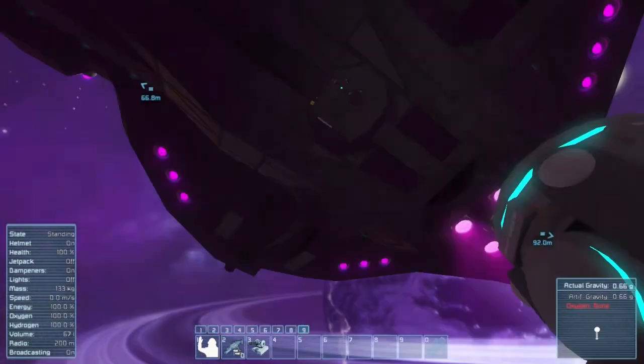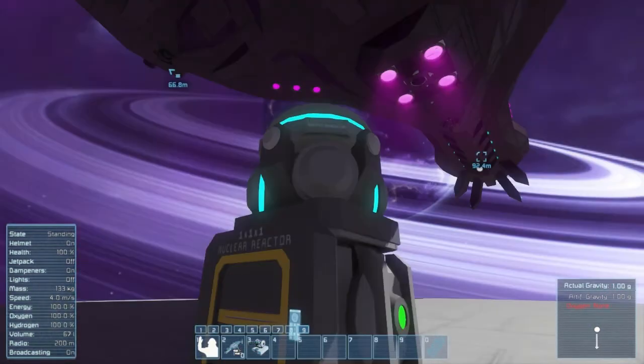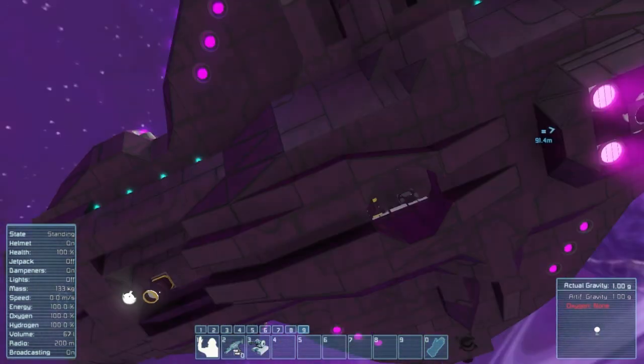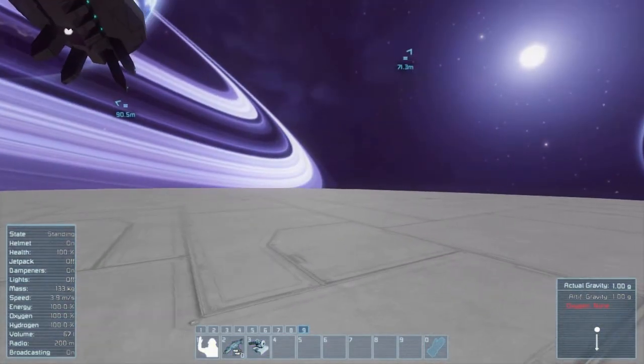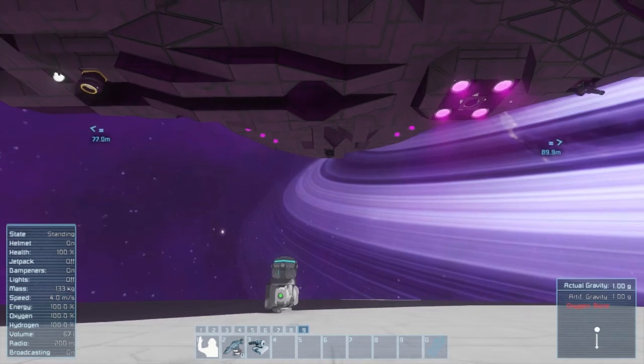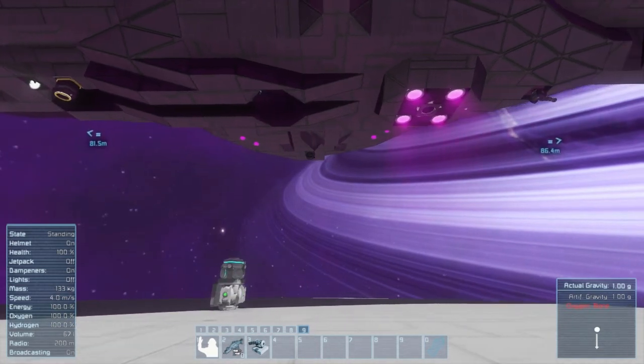I landed at 13 meters per second. I did some survival tests and found if you're going faster than 17 meters per second you'll take damage, and if you hit the ground at about 19 to 20 meters per second you die instantly. That's why you have to lower the ship — you pick up speed a lot faster when descending, and you obviously don't want your troops dead or hurt on arrival.